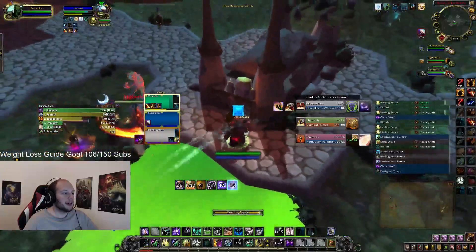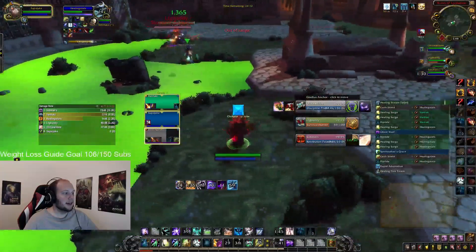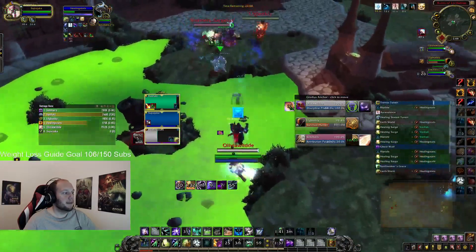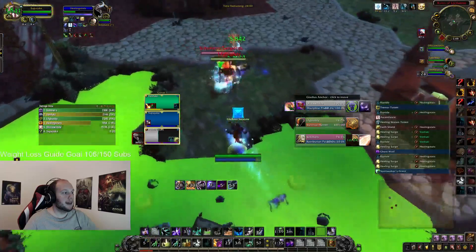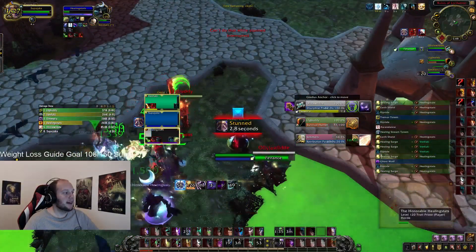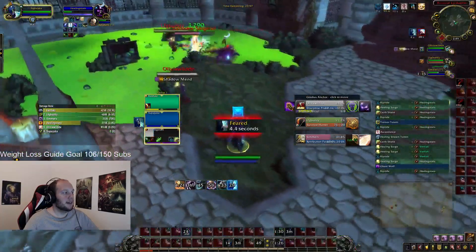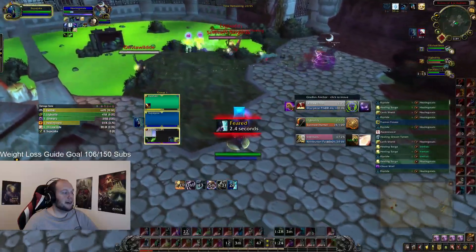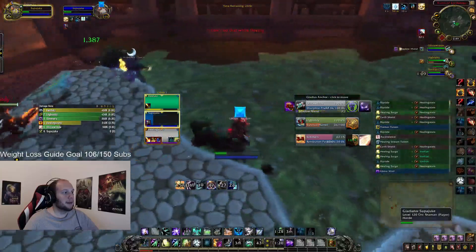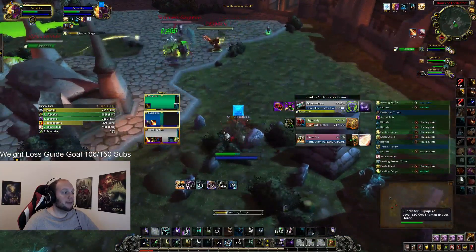The Hunter secures his Freezing Trap, but I'm now able to have my Adaptation trigger and avoid that incoming crowd control. I once again reposition away from the Priest and try my best to pre-Tremor the Fear as he made his advance. Unfortunately, he was incapacitated at the same second. This is the difficulty you'll run into as a Restoration Shaman — having to run from the Priest while staying 40 yards away from the Ret Paladin to avoid Hammer of Justice. Because I was not able to avoid either, my Priest had to burn two powerful defensive cooldowns.